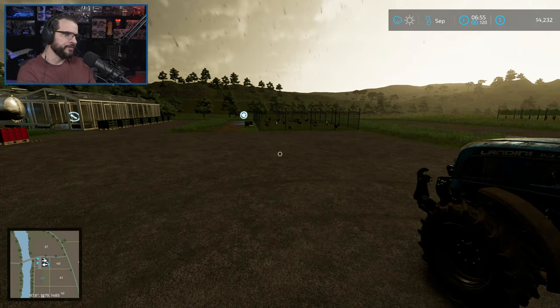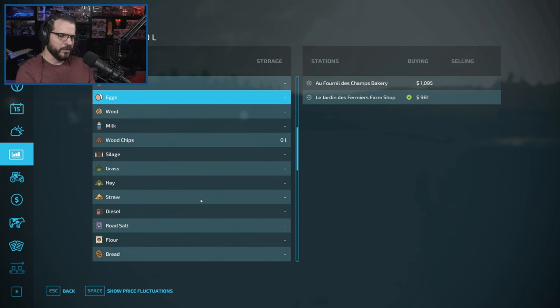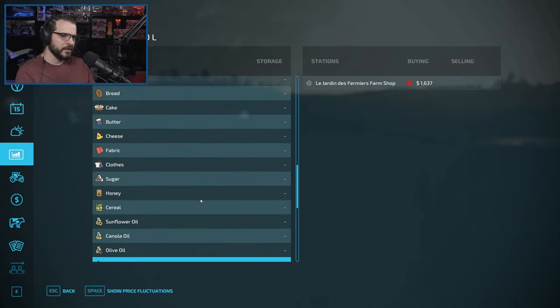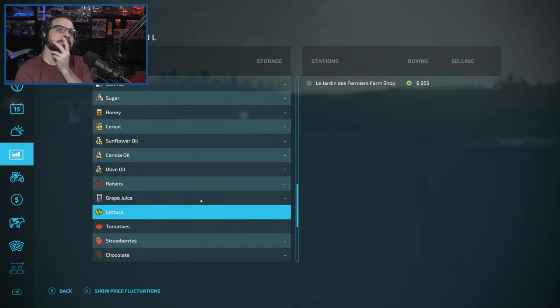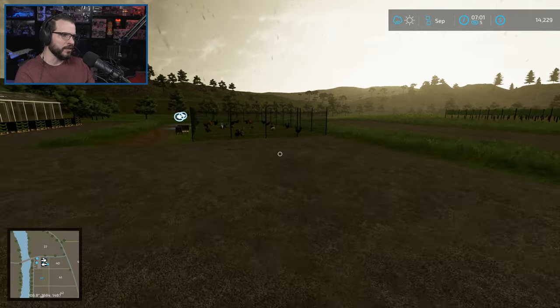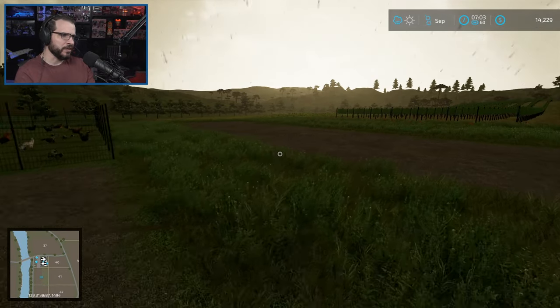We can't do anything with the crops until the rain lets up. Let's check some prices. Eggs — really bad price. Lettuce — really bad price. Tomatoes — really bad price. Of course, when we need to sell them, we're going to have bad prices all around. Let's fast forward until the rain stops. How are the grapes looking? They're there — ready to harvest.